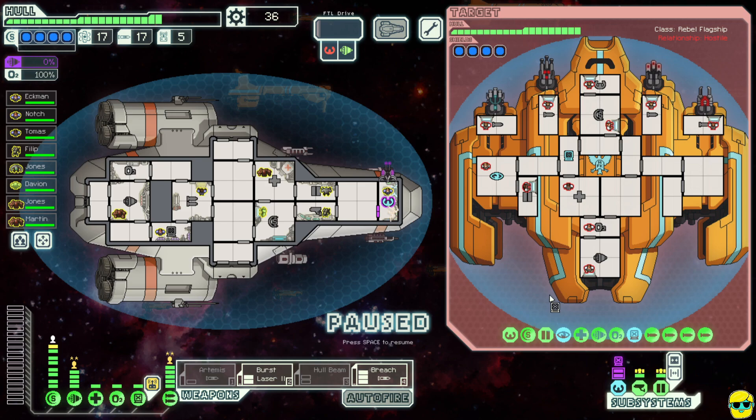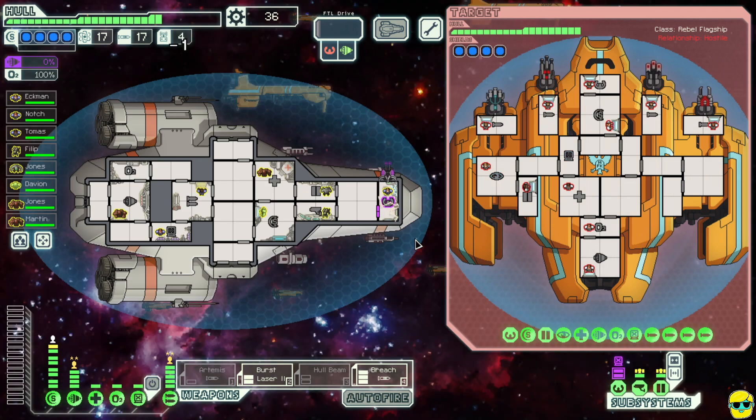The flagship is a little different — it has separate rooms with unique weapon systems. The disadvantage is you can't hack all their weapons at once because they're separate, but the advantage is you can't repair them — if you break one, it's gone. I'm going to hack their shields and see if we can get through that way.